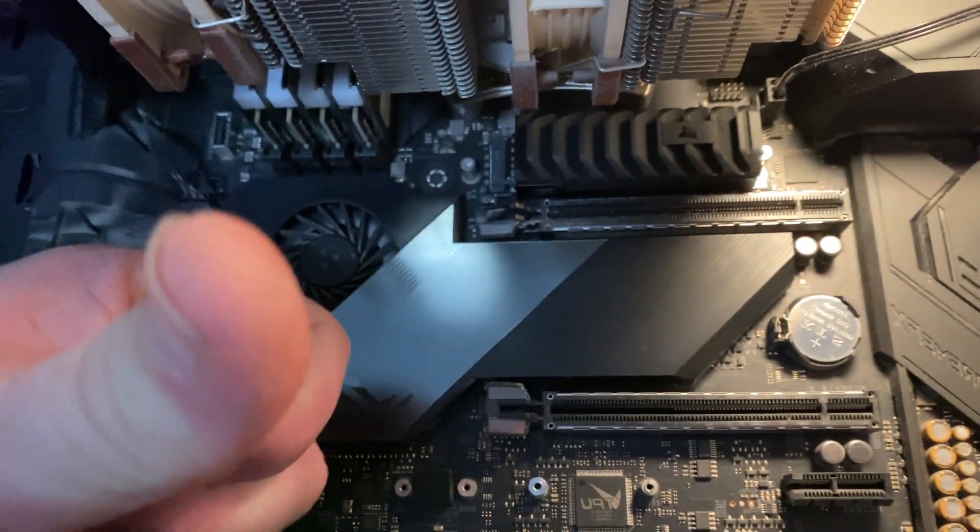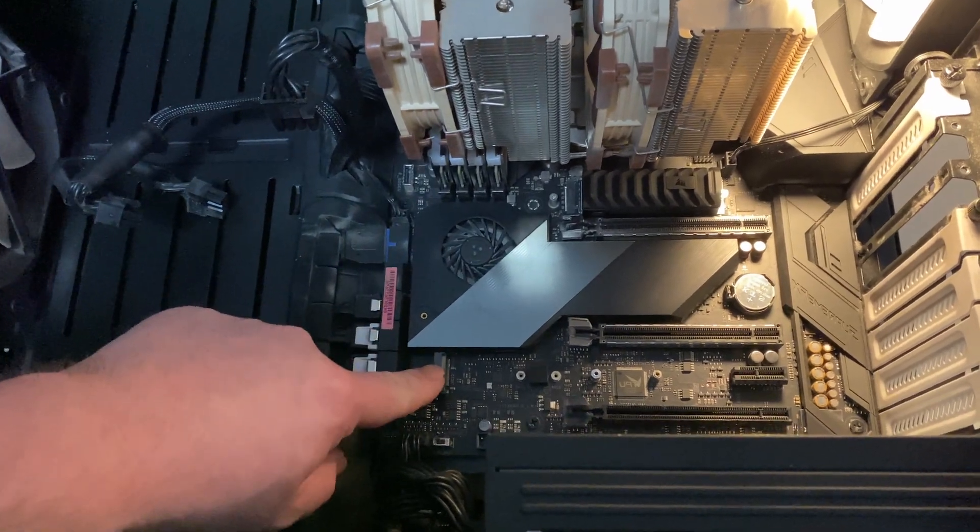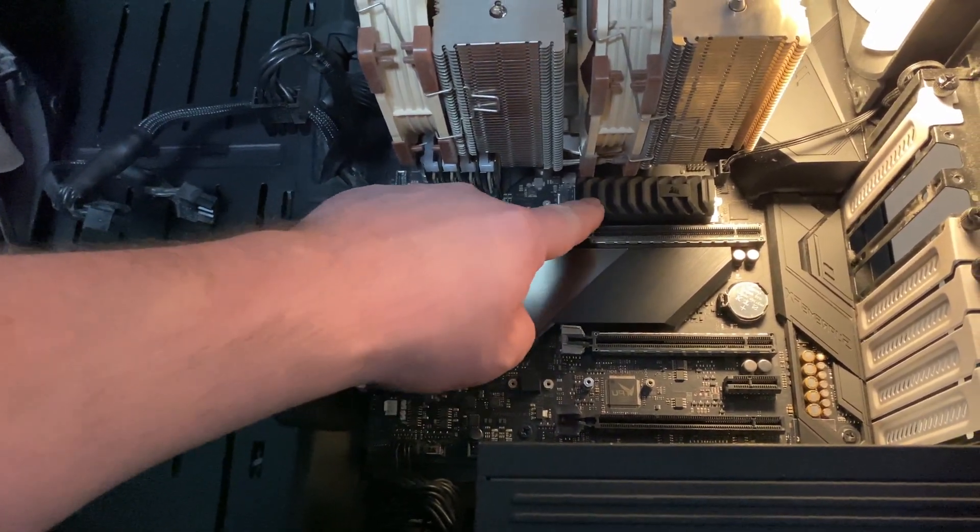To fully utilize the speed of this drive, you need a computer that supports PCI Express 4.0 x4. You should also check your motherboard manual to see which slot you should install the drive in to get the best possible speed. If you have a motherboard with two slots, in most cases you should install the SSD in the topmost place, nearest the CPU. But again, read your manual. If you have just one slot, you can just place it there.